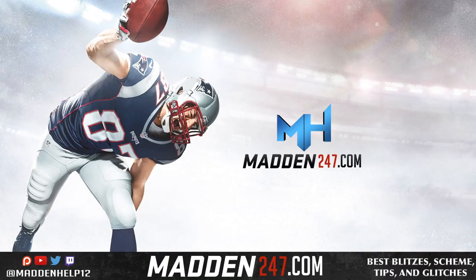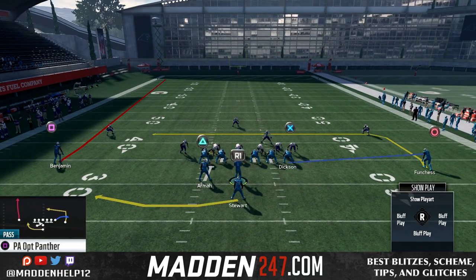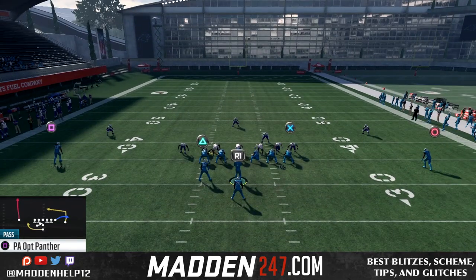What's up guys, we are back today continuing a little mini scheme out of the pistol week. This video we're going to be going over one of the pass plays PA Option Panther, and the adjustment you want to do to this is to just slant the tight end.